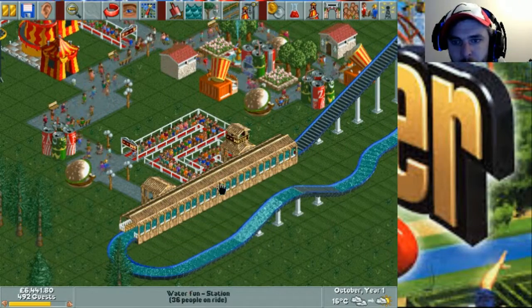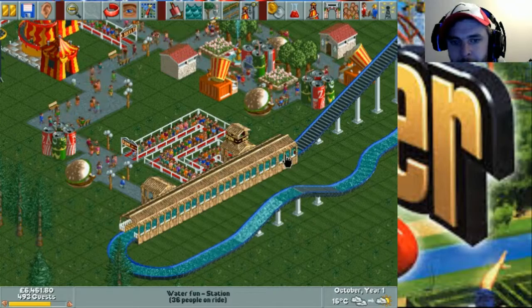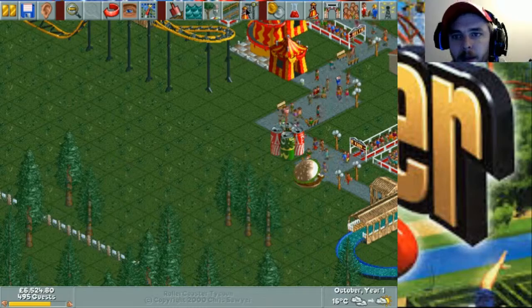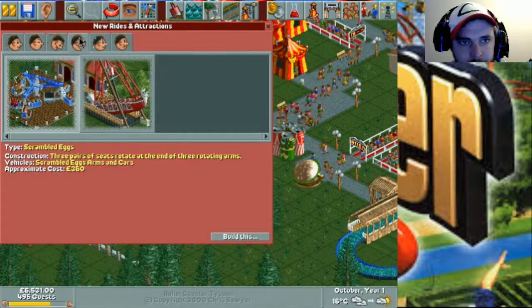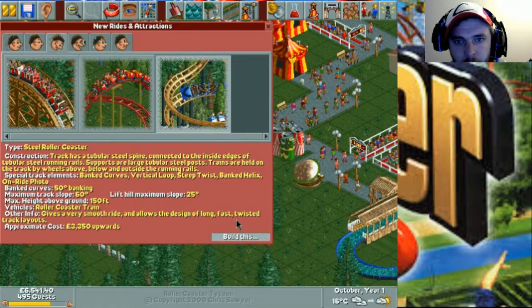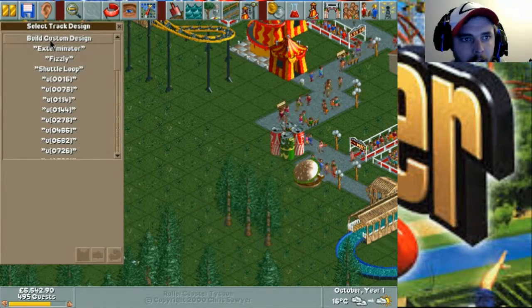I've got a lot of people waiting for the waterfall. These seem to be the most popular rides. Over here I'm going to build a new roller coaster. We're going to build one of these.